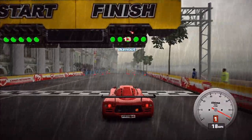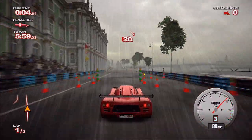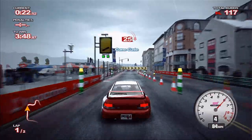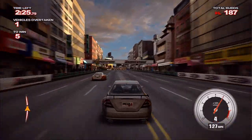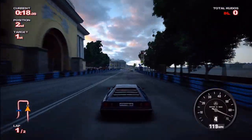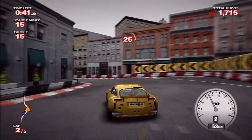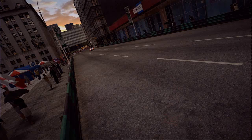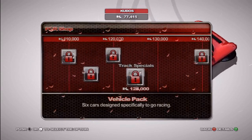We have to hand it to the developers here — they've come up with just about every conceivable way to race around a track. There are checkpoint races, cone races, events where you have to drive like a maniac and earn kudos, knockout events — you name it. Even so, considering how long it takes to reach the pinnacle, the events do eventually become routine. Placing rewards you with kudos in addition to the ones you earn for drifting, spinning out, nailing a turn, or otherwise driving like a bat out of hell. Those kudos can then be spent to unlock vehicles, tracks, and other goodies.